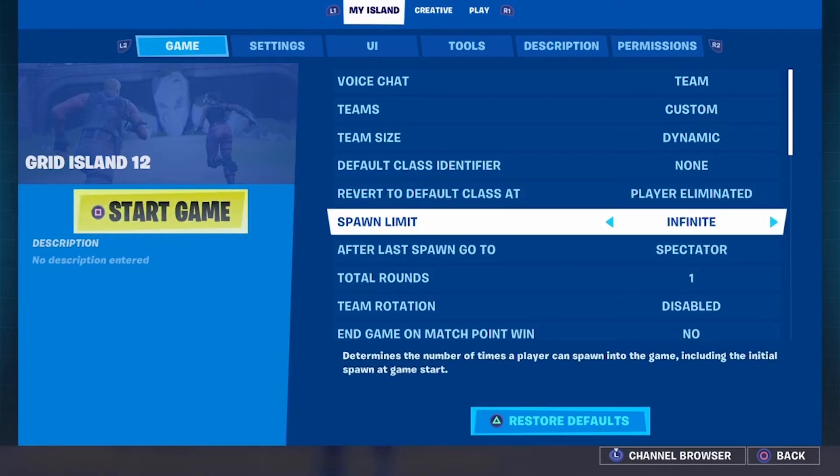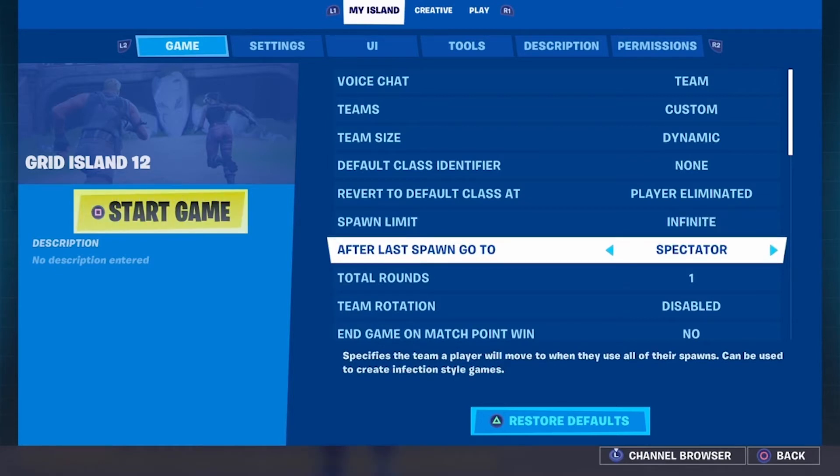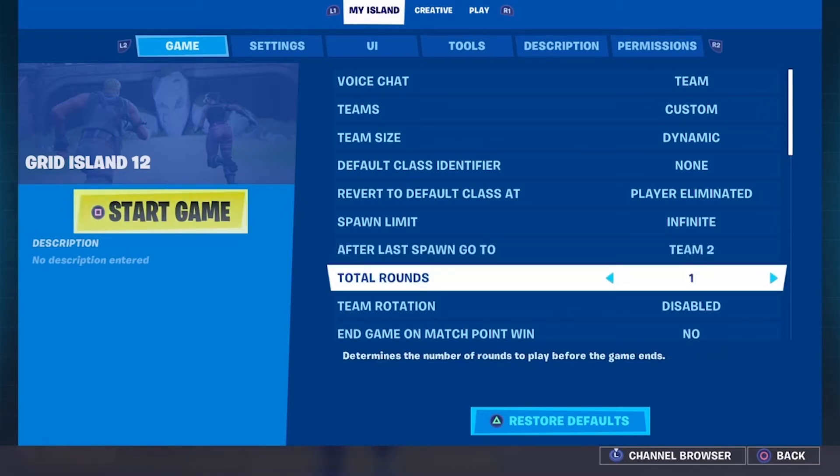Spawn limit — this is the number of times you can come back. So spawn limit to 1 means you're loading in at the start of the game, but if you die, that's it, you're out. That'd be for things like last man standing and those sort of game types. Infinite — if you don't want people to be kicked out of the game for dying too often, then just set it to infinite. After last spawn — if you've got a limited number of lives, you can choose for players to either become a spectator so they can watch other players play, or they can switch team. Total number of rounds — particularly if you're playing fighting type games, it's worth having a few rounds so that the game doesn't end too quickly.